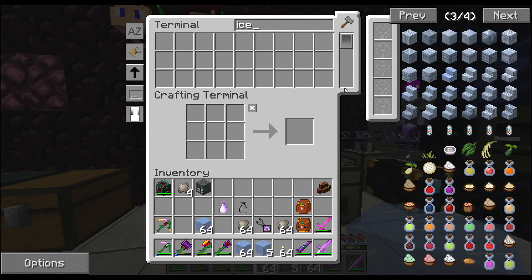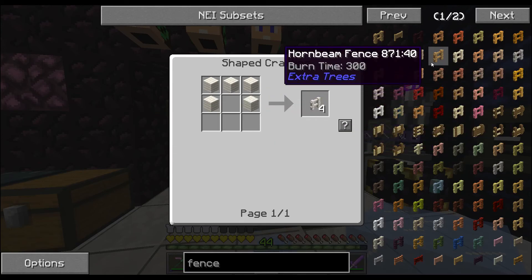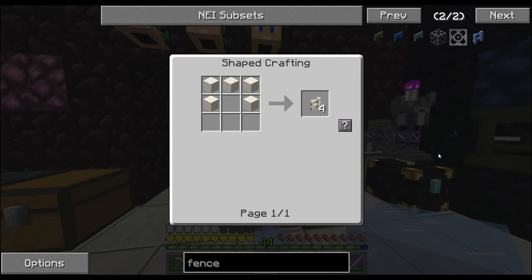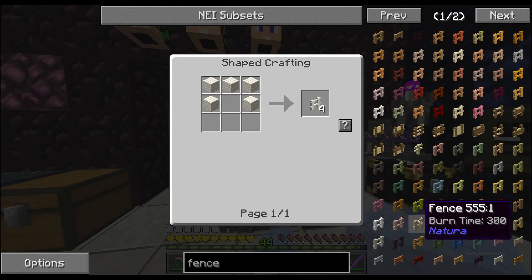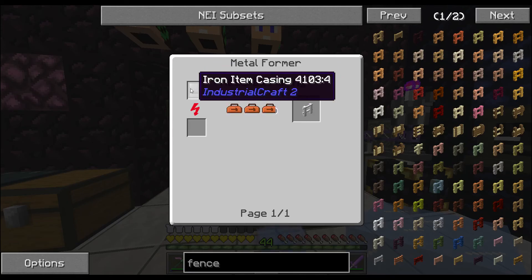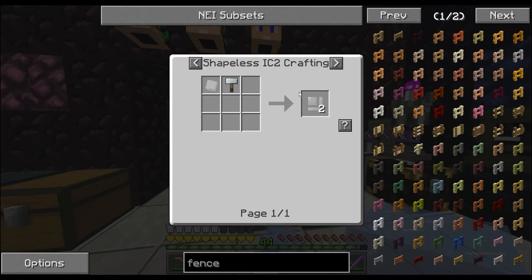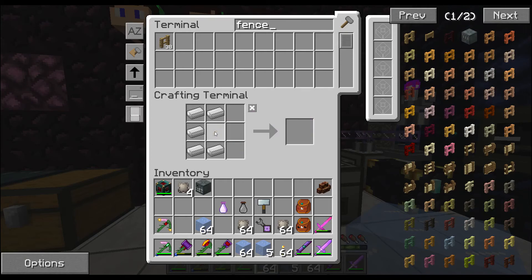I don't think we can do the ice fence. I'd like something that complements the ice - pink or white - but we'd have to find a specific kind of wood. We could do an iron fence - that's by Natura, takes a metal former. Iron item casting means we need a forge hammer and iron plates. Let's make the hammer. So if I do that in there it gives me a whole bunch of plates.